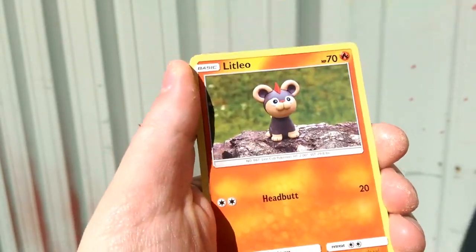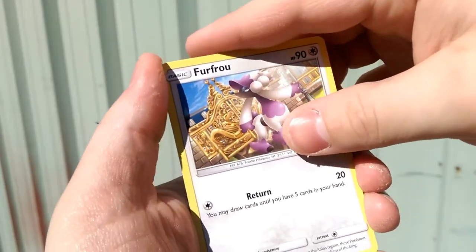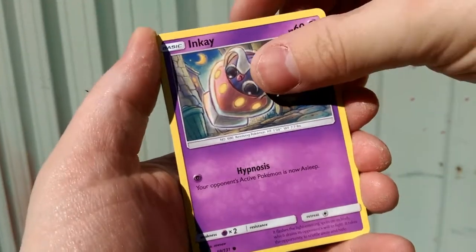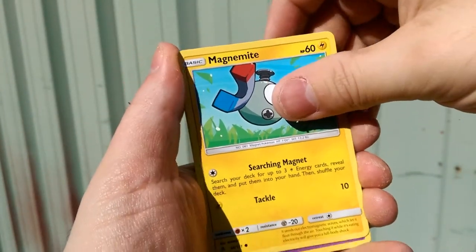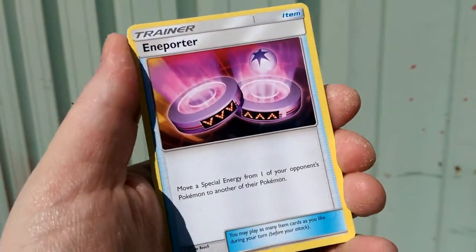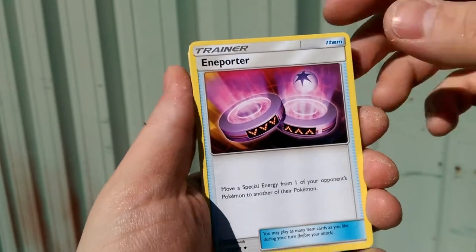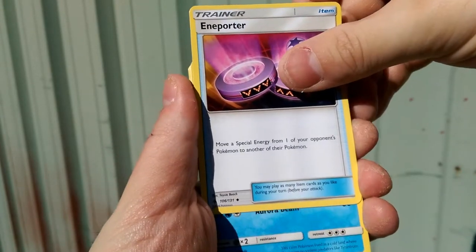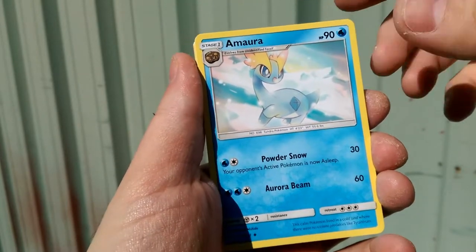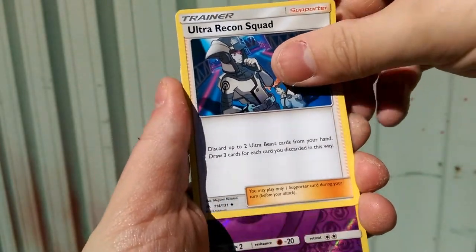So what else do we have? We have a lit Leo — that Leo is lit. Burfru returning to the pearly gates behind it. Inke with the hypnosis. Magamite with the searching magnet. Honedge having that metal sound. An Importer move — what is Importer? Move a special energy from one of your opponent's Pokemon to another Pokemon. Interesting. So it's a Slowking. Got it. Amoura — I keep pronouncing that wrong. And Ultra Recon Squad for that Ultra Beast Box going around.